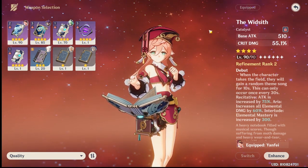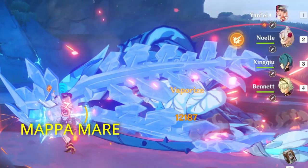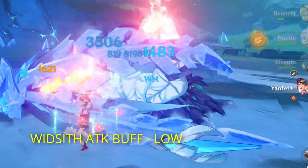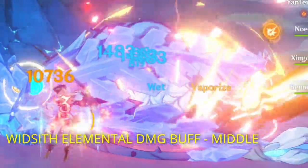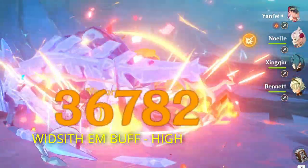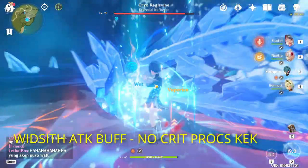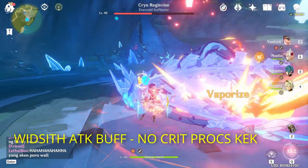Mappa Mare is under those two but still solid. Widsith and Sacrificial Fragments are neck and neck — if you don't have them, use Mappa Mare because it's better than Favonius Codex and other options. Widsith's damage will fluctuate based on which buff you get — attack, elemental damage, or elemental mastery. You want to aim for the 300 elemental mastery buff since Yanfei procs vaporize and melt very consistently.